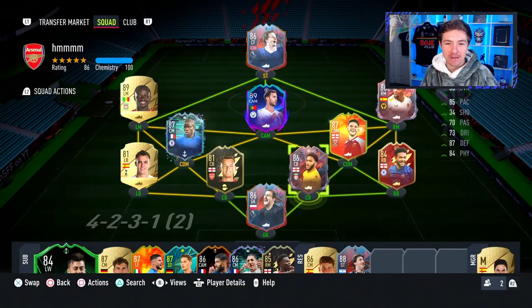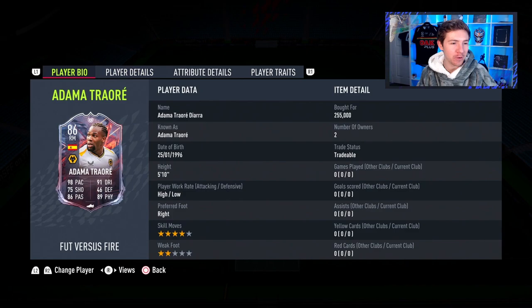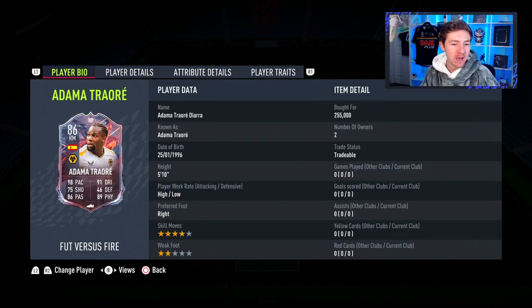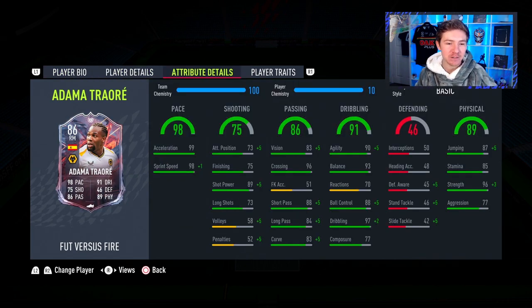This is the team he's going to be used in, and hopefully he can do a really nice job on the right edge for us. Let's have a look at the in-game stats. The pace is outstanding — literally can't get much better. A plus one in sprint speed wouldn't have hurt, but he's pretty much got 99 pace. Shooting is not looking great for a high-rated winger — not the best finishing, though shot power is quite good.